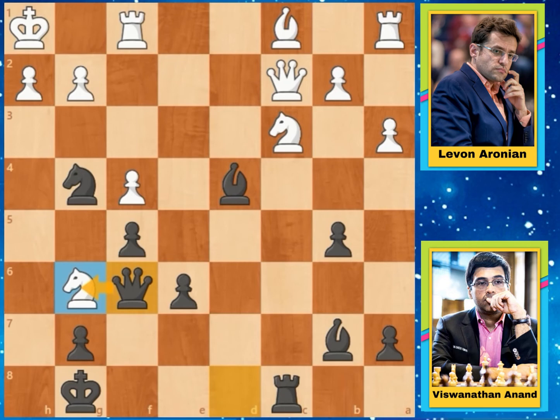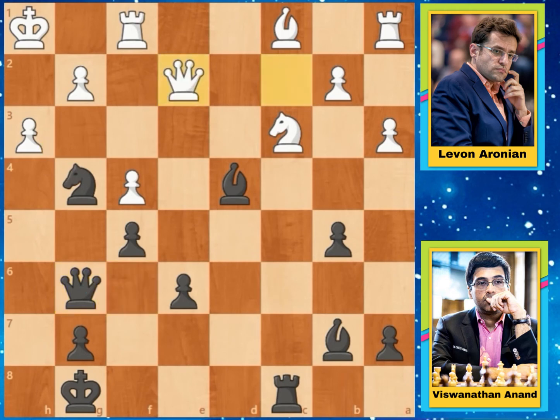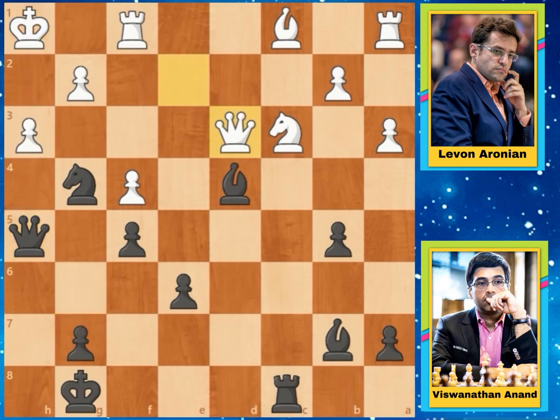After this Aronian played Pawn to H3, but in this position the better move was Queen to D3 to simply attack this Bishop. But H3 is played, and Queen captures the Knight on G6. After this Aronian played Queen to E2 — but in this position if Pawn captures on G4, then Queen to H6 is checkmate, and the King cannot go to the square because the Bishop covers that. So after Queen to G6 is played, this pawn cannot capture this Knight on G4. So Aronian played Queen to E2, attacking this Knight. But Queen to H5 simply pins this pawn towards the King. So Aronian played Queen to D3 attacking this Bishop, but now Bishop to E3 — and in this position Levon Aronian resigned the game.